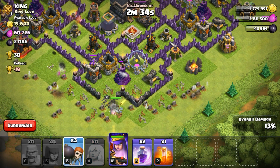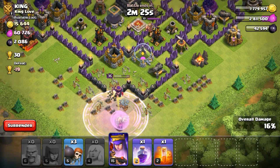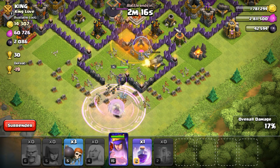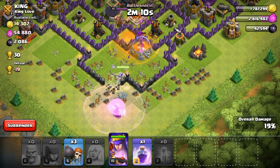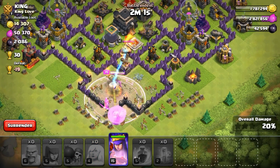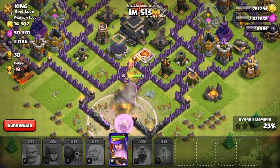In the middle of the last attack we got our star bonus which was around 800 from the Crystal League. Our queen was about to die so we placed a rage spell. We saved those three wall breakers because between the king and the air defense there is a Tesla. When the Teslas are aiming at my queen, I will just place the wall breakers right there. The wall breakers just didn't work out, but still I would be getting the dark elixirs.